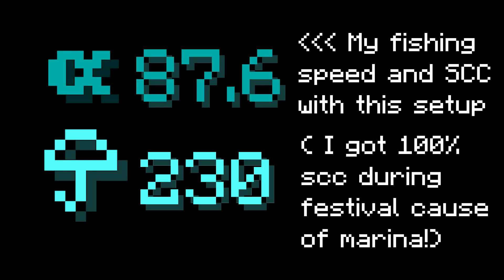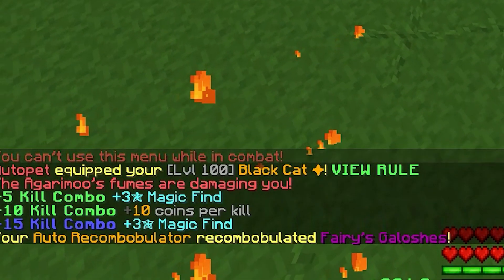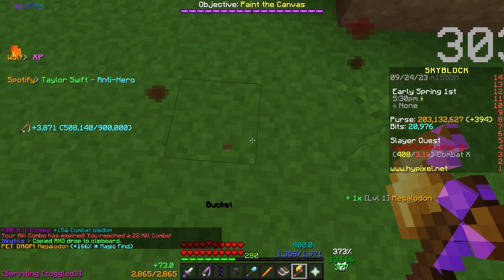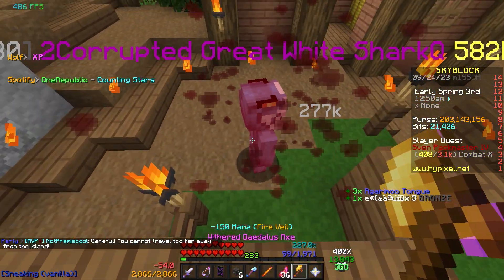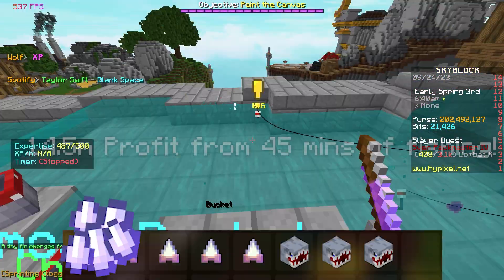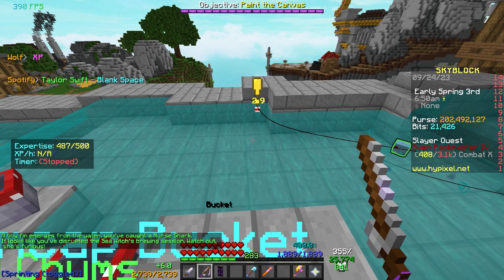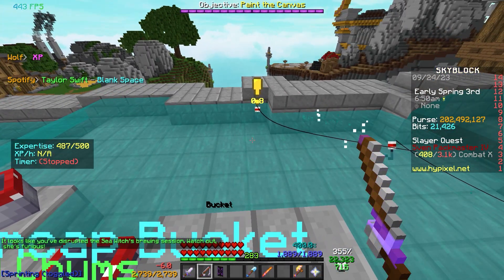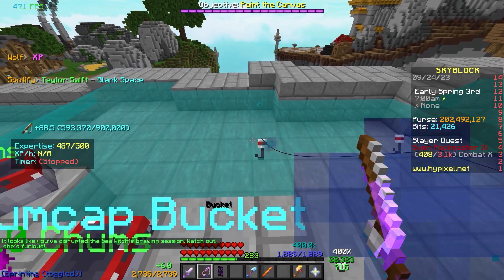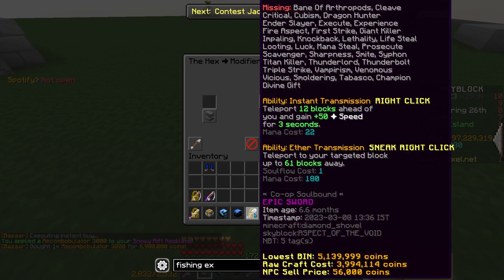I decided to go fishing after this, and I caught a lot of Rassi creatures — enjoy the montage. From this event, I got 5 great white shark teeth, 2 legendary megalodon pets and 1 epic megalodon pet. I also did a spooky festival after this and got a lot more Rassi creatures, and I decided to upgrade my equipment and reforge them.